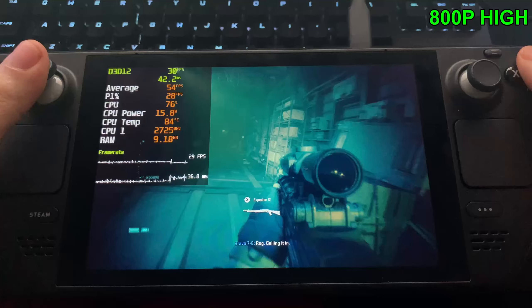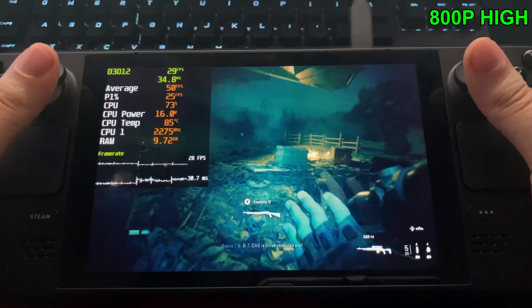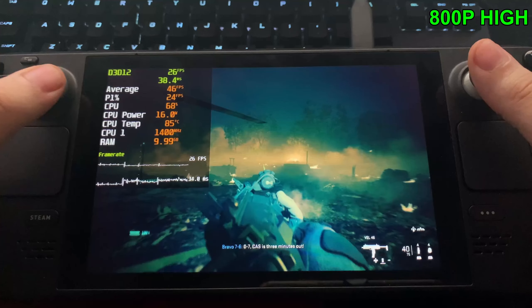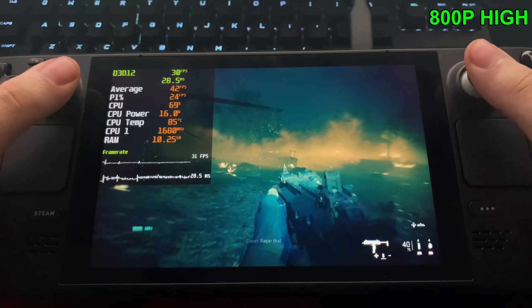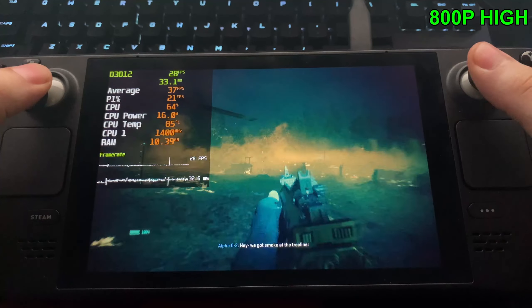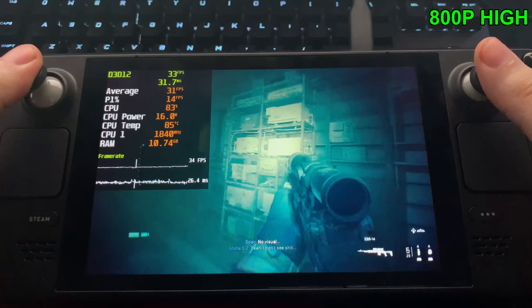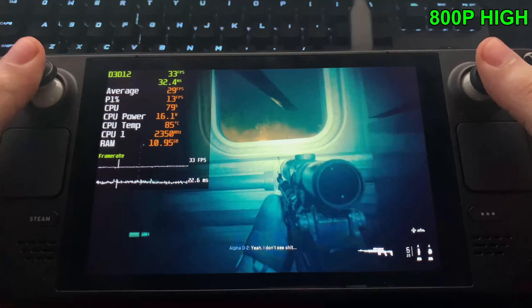Now playing at high settings, we've got a massive FPS drop into the high 20s and low 30s — from sitting in the 40s to 50s. At this point we're getting a lot of stuttering, way more common than before, and actually falling to the low 20s at times. It's kind of cool that it's still running though, because in the beta the game would have crashed at high settings and wouldn't even boot.